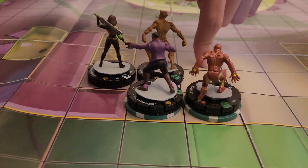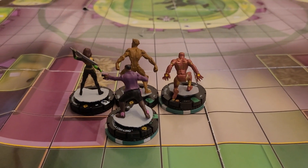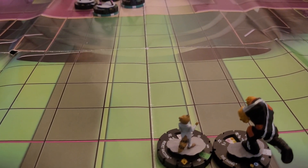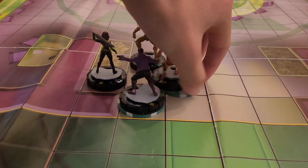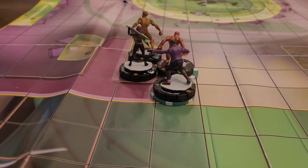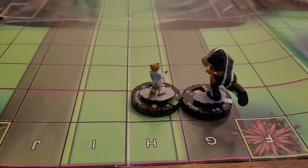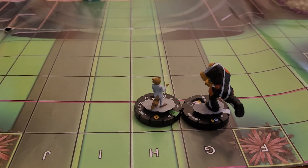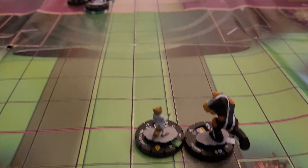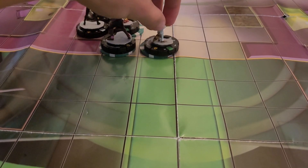You can move Iron Man up one more square because of his interesting ability. Maybe I'll move Iron Man here and put Groot in Hindering. Rocket has 8 movement as well. I need to move Rocket to where he can use his Leadership.